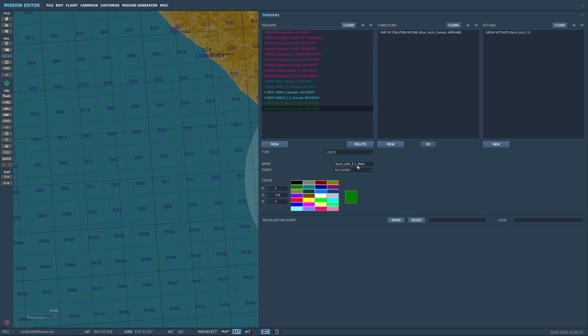We're going to use green for our colors on this one, and now we're going to go Clone. We're going to call this A2A 2.2 start — this is the second group. We're going to change the condition: Part of Coalition, still in zone. We're also going to add one — go New and say Group Dead.